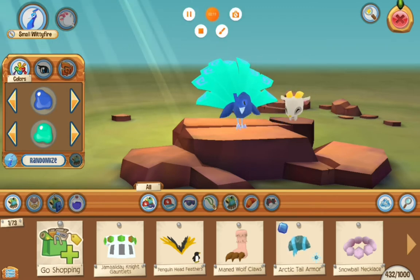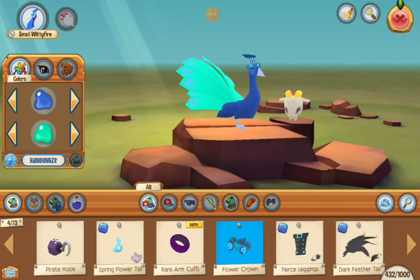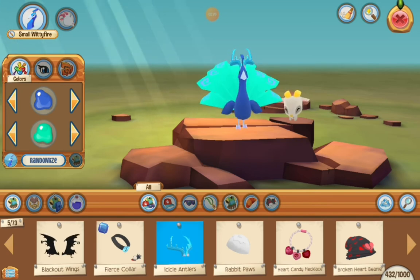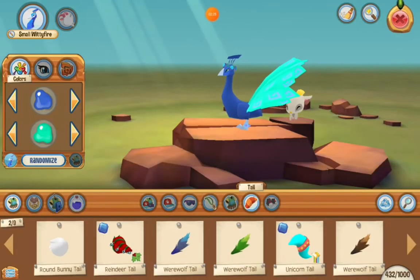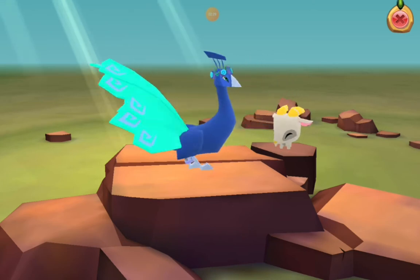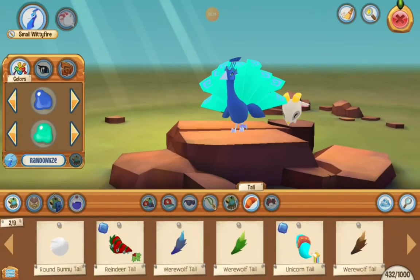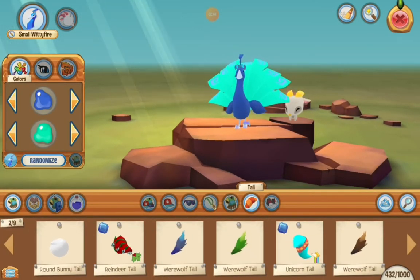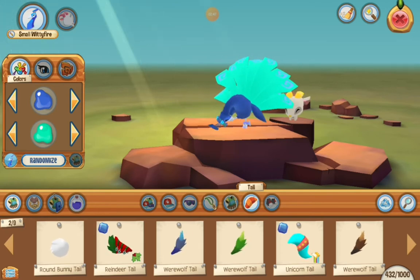How should I customize this? I think I'm going to do maybe a flower theme because the flower crown looks cute on it, and colorful as well. Those antlers look so weird. This flower bracelet, which you can buy in the stores, is what I put on the leg. I don't think we need anything for the tail because it already has a big fat tail.